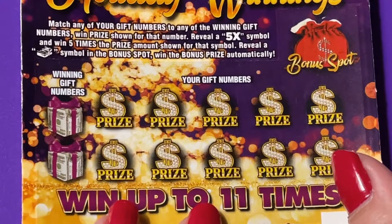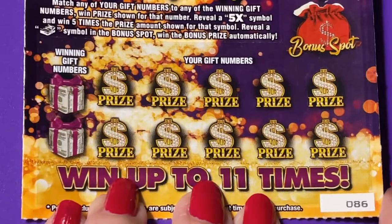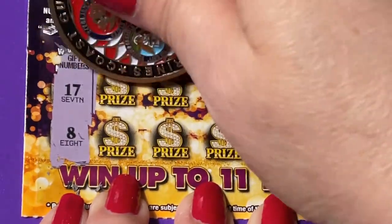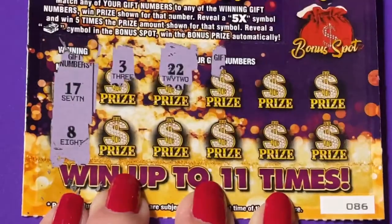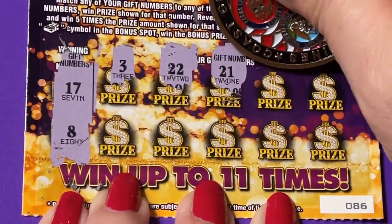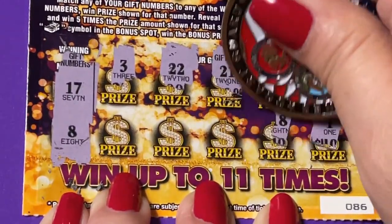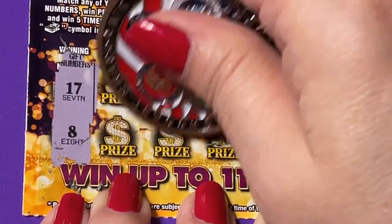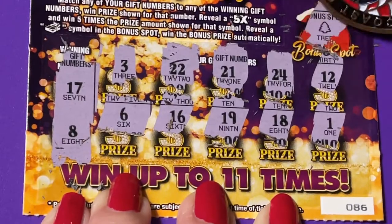Let's try this one — ticket number 86 on the two dollar ticket. Two winning numbers: 17 and 8. I have 3, 22, 21, 24, 12, 1, 18, 19, 16, a 6, and the bonus is a tree. So that's a losing ticket also.